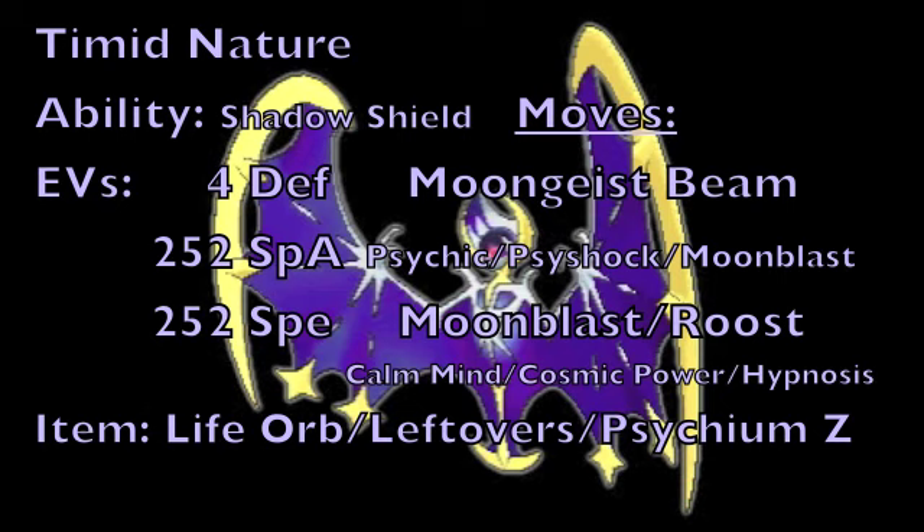For this next moveset, we're going to be utilizing Lunala as a Boosting Special Attacker. We're going to start by giving it a Timid nature to boost its Speed but lower its Physical Attack, and then go with the same specially offensive EV spread as the first moveset: 4 Defense EVs, 252 Special Attack EVs, and 252 Speed EVs. As for the item, we're either going to go with a Life Orb, Leftovers, or Psychium-Z, to be used specifically in combination with one of the boosting moves on the set.